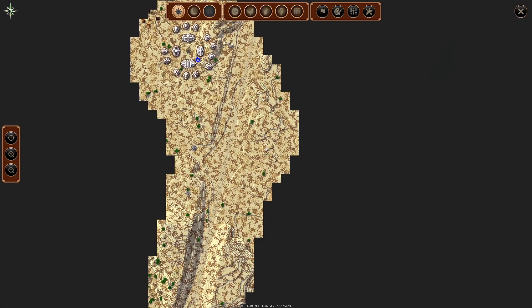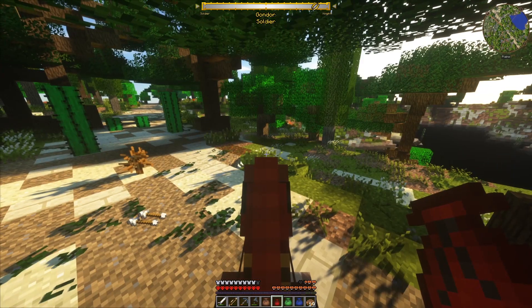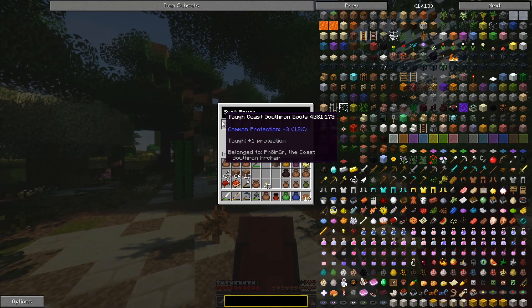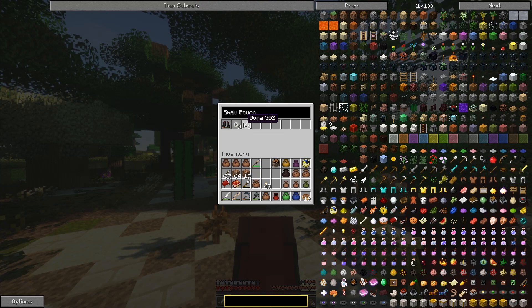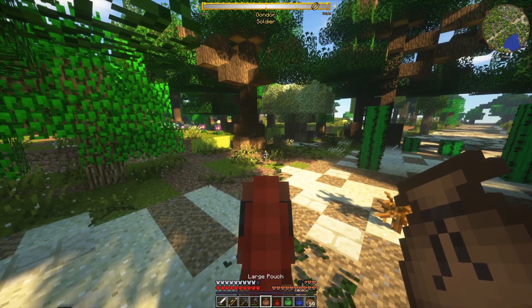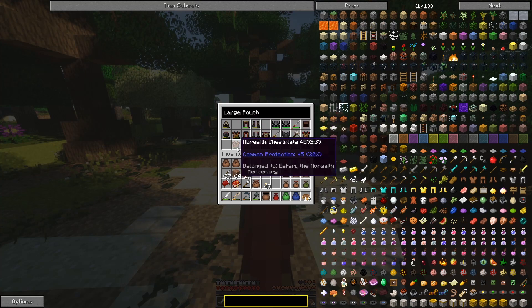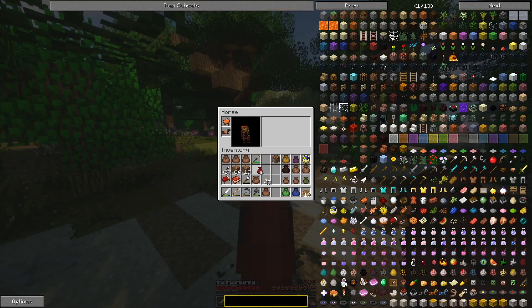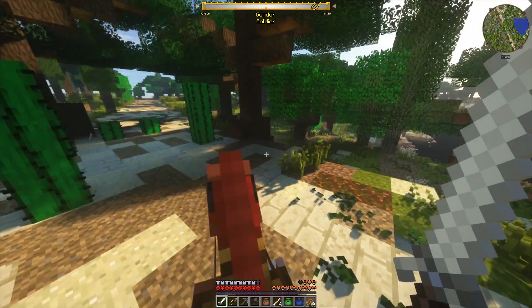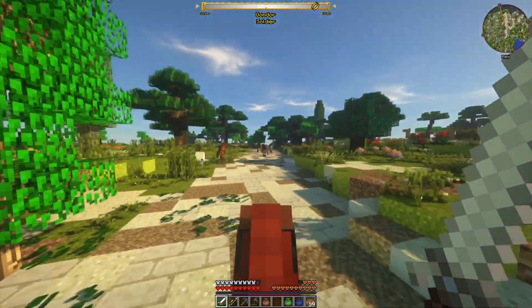Look at this — this is a huge nomad camp, and there's a camp right next to it. Look at this — he just dropped the pouch, a red pouch with the boots in it. I think this is the last thing we need. Yes! Got all the Southron armor now — cool. And we got all the Umbar too, because we got the chestplate at home. Still need the Morwaith chestplate though — these Morwaith mercenaries in their camps, I hope they drop. I have to raid every camp I find.